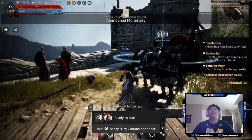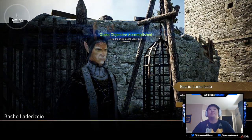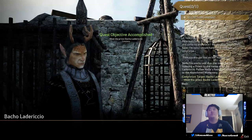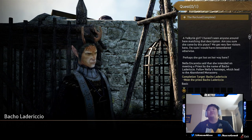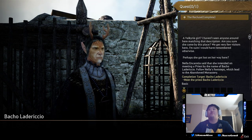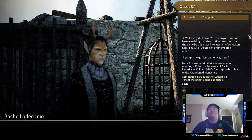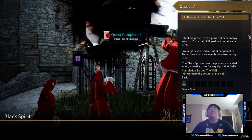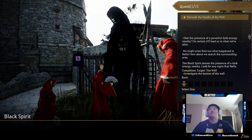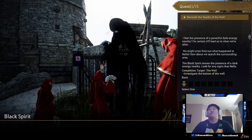Let's go up here and talk to Bako Ladarico. 'What brings you here? Repentance does not set us free of sin, it is to ask for forgiveness.' A Valkyrie girl — I haven't seen anyone matching that description. Are you sure she came by this place? We get very few visitors here. Perhaps she got lost on her way here. 'Have you ever had doubts in your faith in Lord Elion? I feel the presence of a powerful dark energy nearby — let's search the surrounding area.'